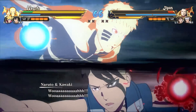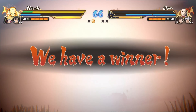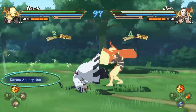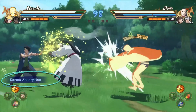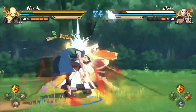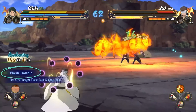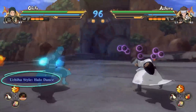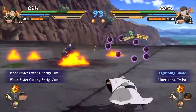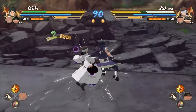A common question has been whether you can use the second jutsu for a support character now that we have two jutsus — and the answer is yes. In this clip, Naruto used Kawaki's support jutsu: the first time he uses his karma absorption jutsu and the next time he used karma discharge. The same goes for Shisui — the first time he uses flash devil as the first jutsu and the second time he used his hello dance jutsu. To activate the second jutsu you have to press and hold the support attack button; to use the first jutsu you just press it normally, just like in previous Storm games.